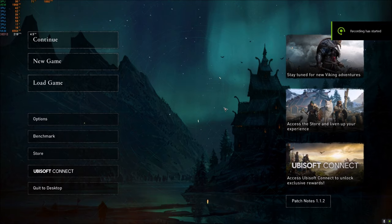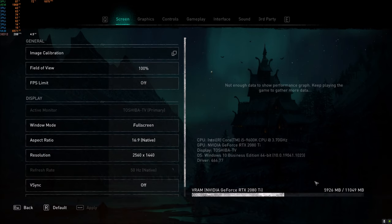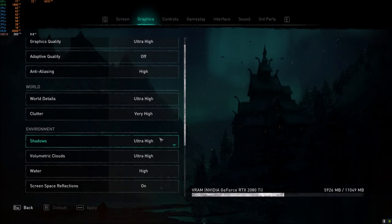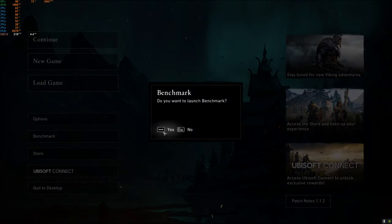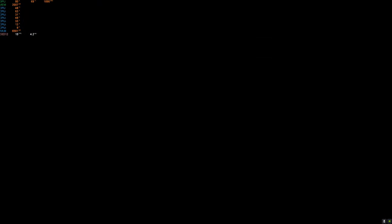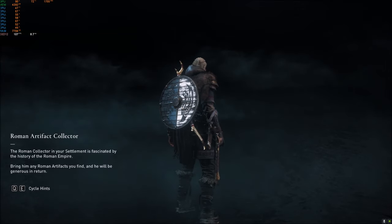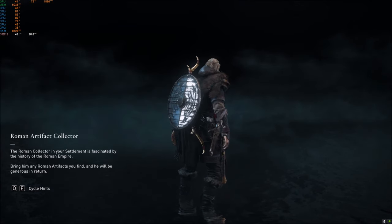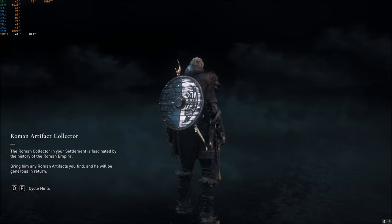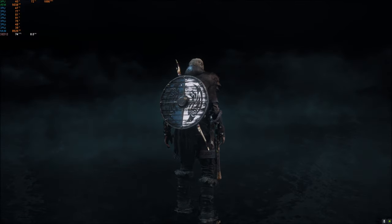Here we are with the EVGA 2080 Ti. Let's look at all the settings: 4K, it recognizes it as a 2080 Ti, graphics are on ultra high for everything. I think this is going to blow the 1080 Ti out of the water. Let's start with the benchmark. I would expect a constant 85 frames. The 1080 Ti was sub-60 — to see an actual performance increase, this card needs to deliver 85 frames at 4K all maxed out. If it gets sub-60, that's on Ubisoft.